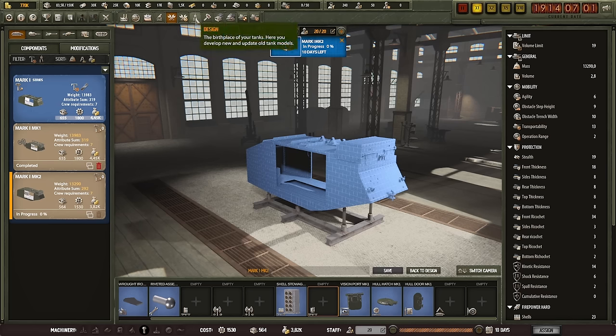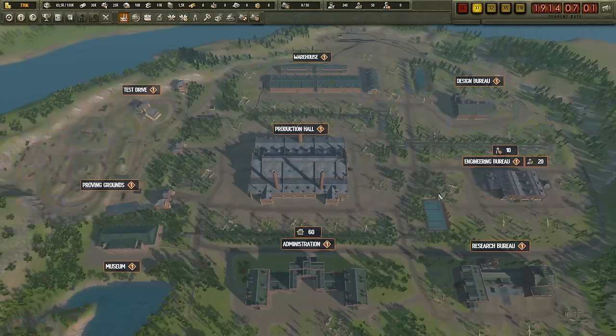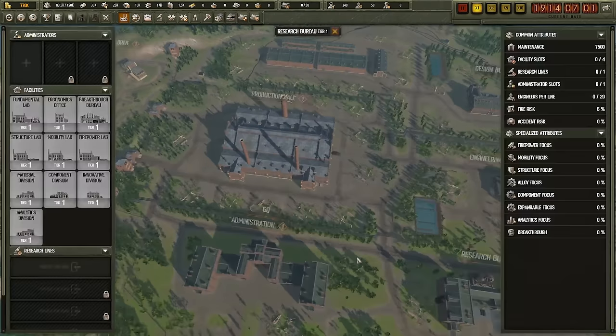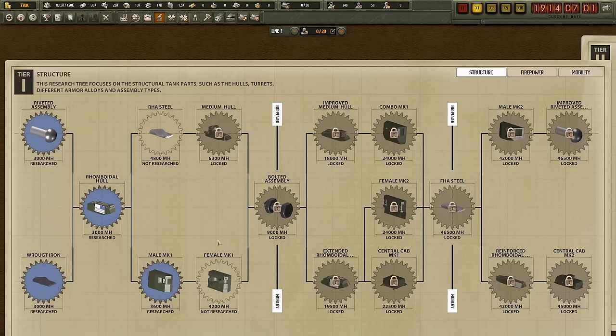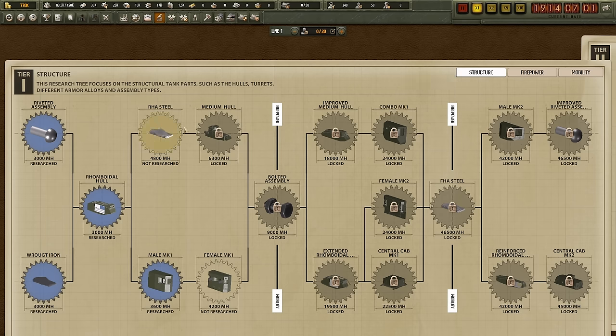While you're waiting for the engineering, don't just skip time — that would be a waste of a good 10 days. We're also going to add the research bureau and get some additional work done. At the moment we have three different tech trees: structure, firepower, and mobility. Structure covers things like armor, researching additional hulls, and getting additional sponsons for the tanks — where you can place machine guns or guns, or sometimes both.